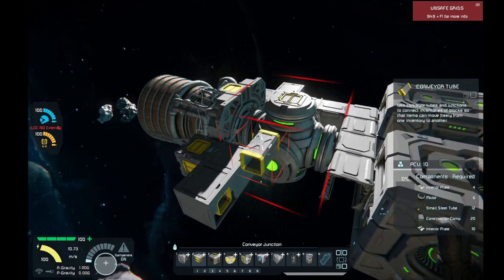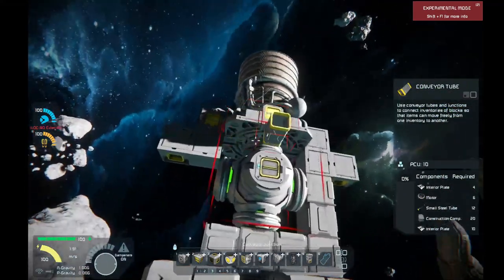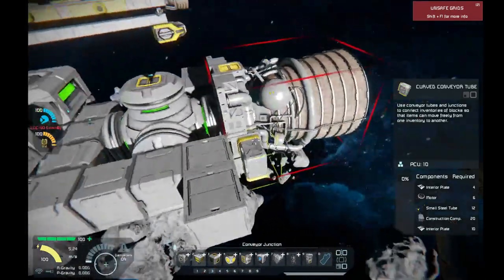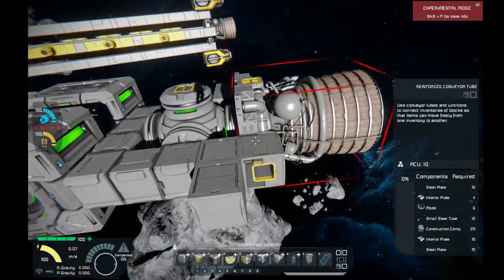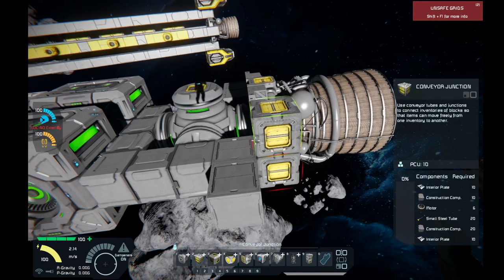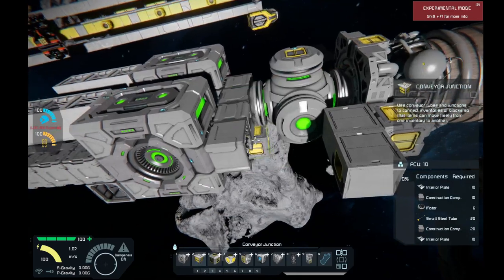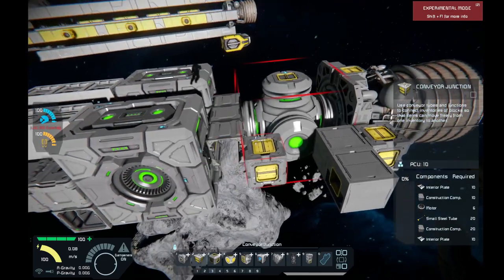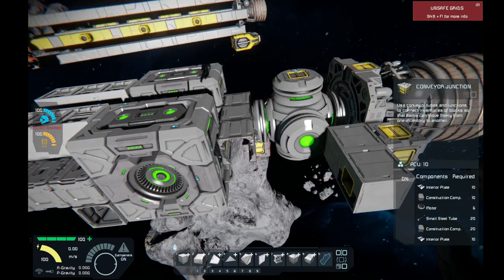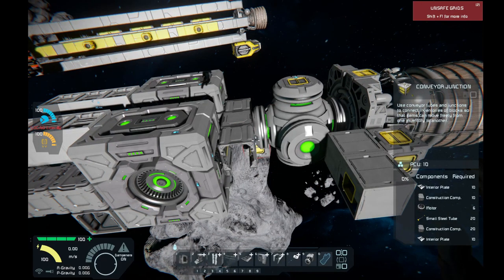What I need to do is figure out how to work right now without activating the mirror function. So it's taking a little longer to build because I want it to be as asymmetrical as possible — I am doing this without turning on the mirror function.